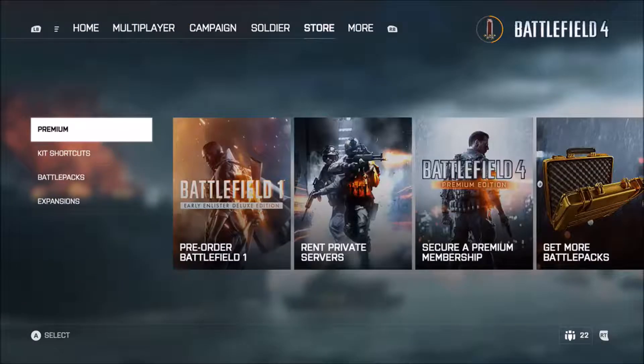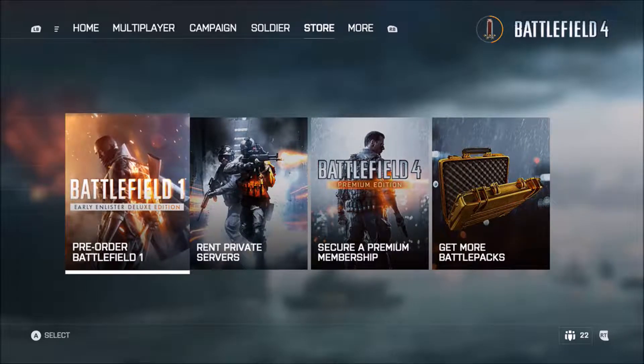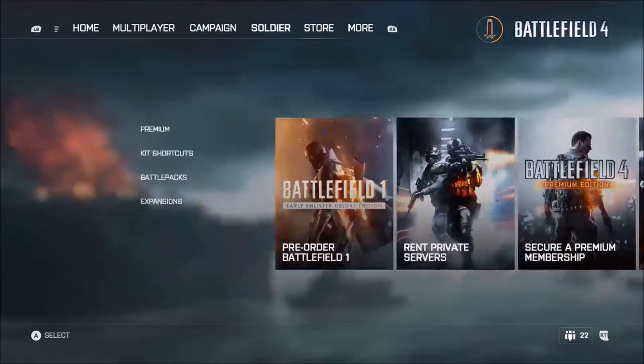Then you move over to the store where you can look for pre-order Battlefield 1, rent a server, become premium, get more battle packs, and view your kits — basically everything available there. On the left hand side you go to More and you've got the options and your credits. So that is about the update.